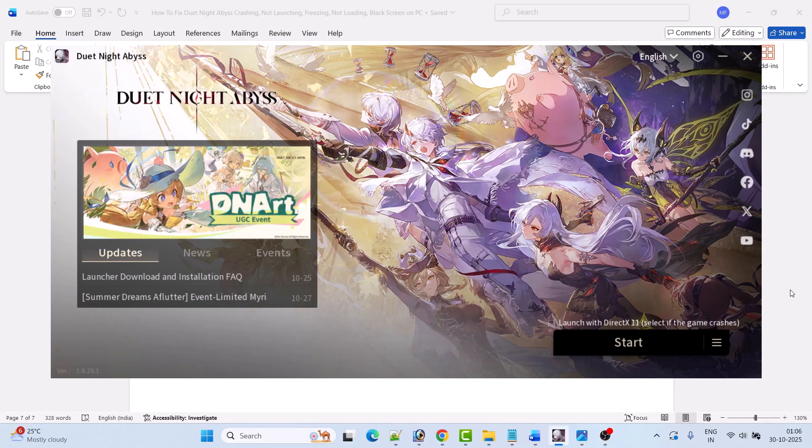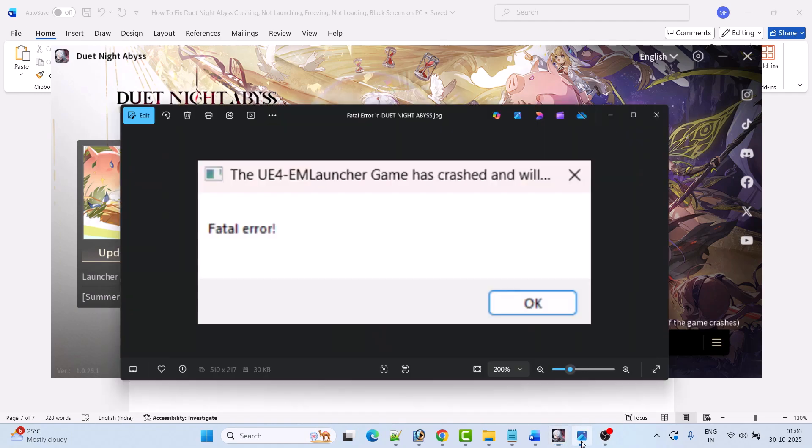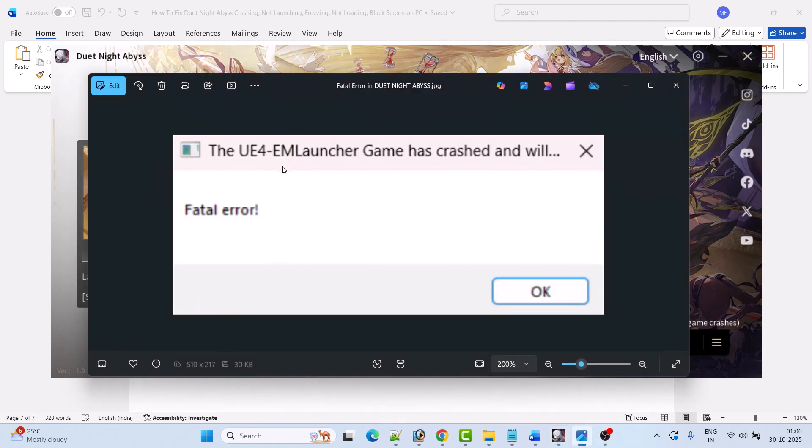Hello guys and welcome back to my YouTube channel. In this video tutorial I will show you how to fix Duet Night Abyss — the UE4 launcher game has crashed and will close fatal error. So if you are getting this fatal error in Duet Night Abyss game on PC, then here follow the fixes.